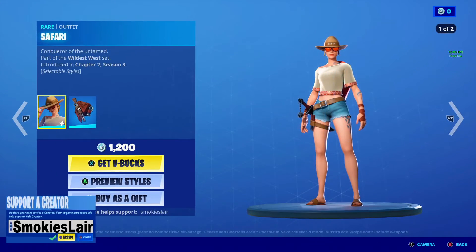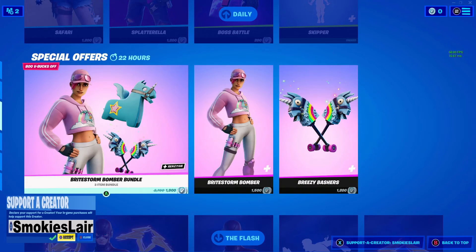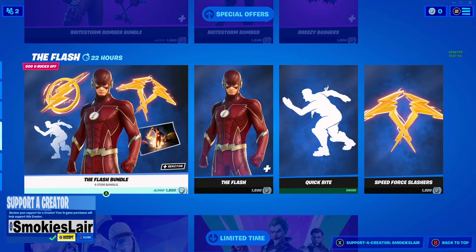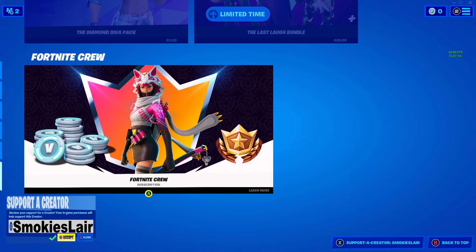Going back to Safari — we've moved down because the Bright Storm Bomber bundle is still up in here, along with the Flash bundle, the Diamond Diva pack, the Last Lap bundle that will never die, and we have the Fortnite Crew. If you play Fortnite a lot, each month you pay $11.99 and you get 1,000 V-Bucks and an exclusive skin made just for Fortnite Crew members — go check that out guys.